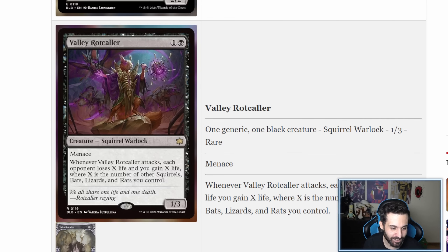Valley Rock Caller is a two-mana 1/3 with menace. Whenever Valley Rock Caller attacks, each opponent loses X life and you gain X life, where X is the number of other squirrels, bats, lizards, and rats you control. I love this card — phenomenal. The stat line may seem underwhelming but like the Restless Fortress, what matters is that it's attacking and synergizing with multiple tribes. These multi-tribal cards really expand deck building possibilities. If you just develop a board of squirrels, bats, lizards, and rats, this thing is an absolute threat — both to aggro and to control, accelerating pressure while gaining you life. A really strong card.